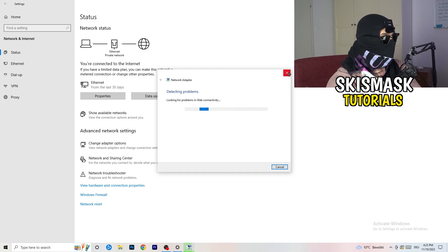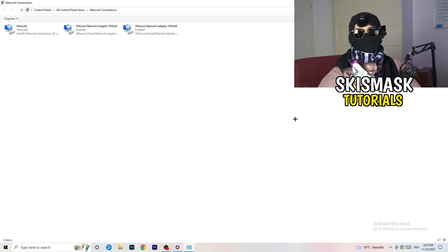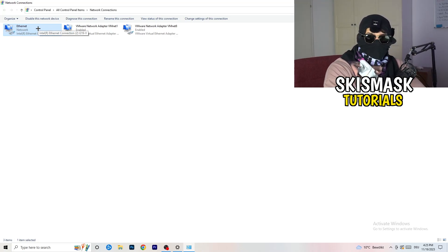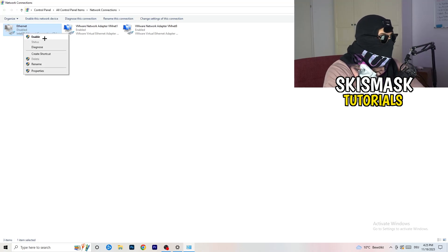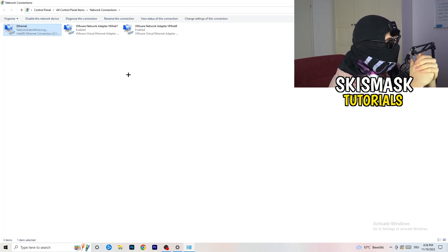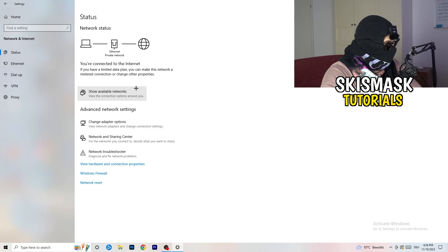Next, click on 'Change Adapter Options.' This will open a new tab. Depending on whether you're using ethernet or Wi-Fi, right-click on your active connection and click 'Disable.' Note that this requires administrator mode. Wait about 20 seconds, then right-click again and click 'Enable.' Wait for it to reconnect. Once it's connected again, you can close this window.